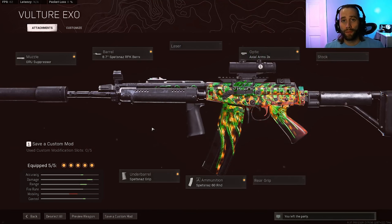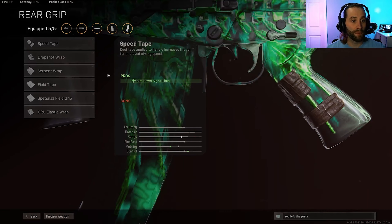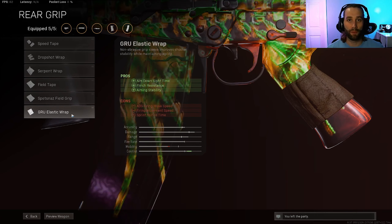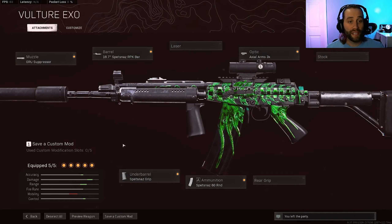Even with the nerf on June 30th — the base recoil increase and the barrels not helping as much with recoil control — this gun still has pretty good recoil. If you feel like you can control it even at longer ranges, you could take off the underbarrel and put on a rear grip. You could either put on the Serpent Wrap or the Gru Elastic. I feel like those are two great options depending on which one you prefer.